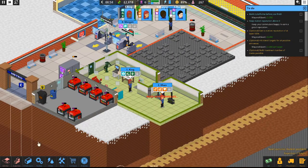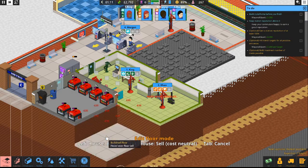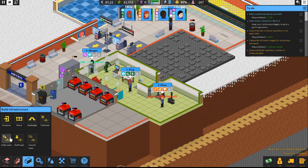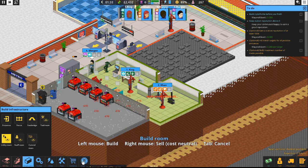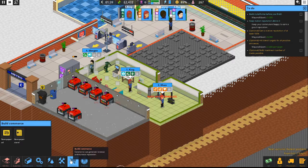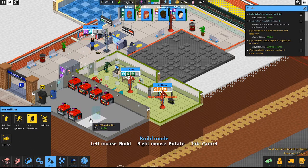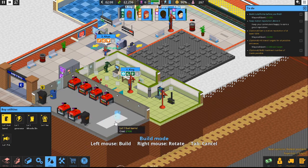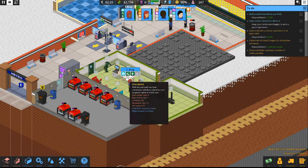First thing we need to do is expand our utility room here. Let's go ahead and expand the station a little bit and then expand the utility room — just a couple squares there. Seems like we need to put in another wheelie bin so they can put the trash in, so we'll go ahead and put that in there. And our fuel canister was starting to run low, so let's drop another fuel canister in. And we're good to go, so we'll back out of all of that.